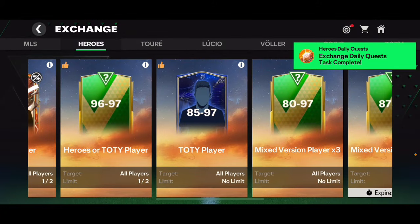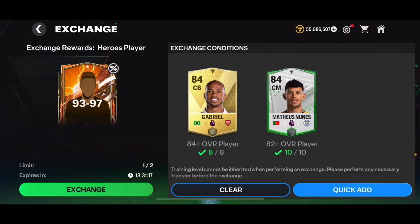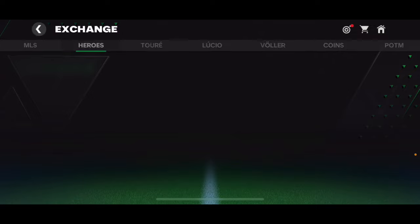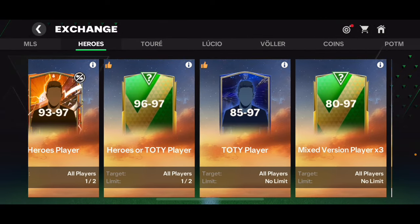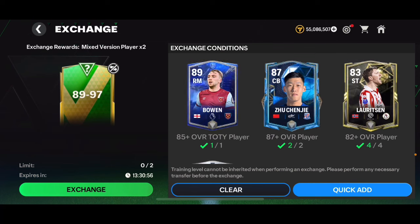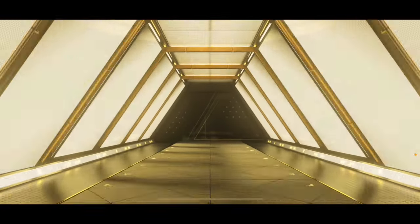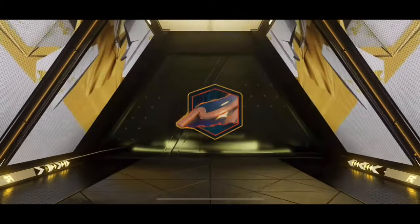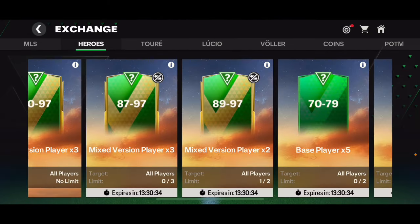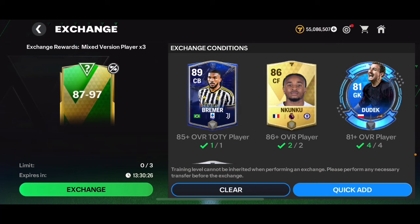Now considering the 87-to-97 overall exchange pack — probably not the best idea to open it right now, but I might do it later. There's also a 96-97 overall exchange I might do. Let's open the 89-to-97 overall player pack first. We got an icon or hero — a Finnish central attacking midfielder — and it's Litmanen, a 92 overall. Not a bad pack, actually. Though thinking about it, it's probably not the best idea to use these players right now since new Centurion cement players are coming.